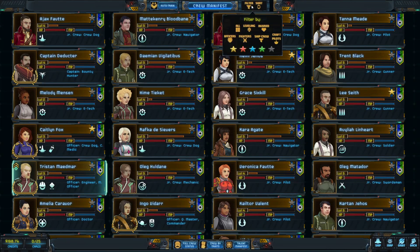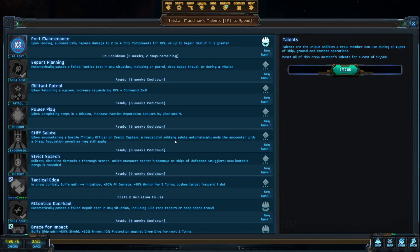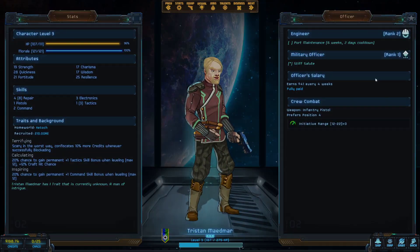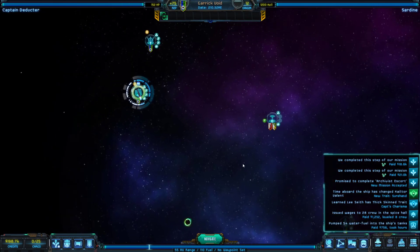I need to level up engineering — it's going up so slowly. The reason I splashed one point into military officer is to pick up Stiff Salute. You'll encounter hostile opposing military officers and zealots who won't let you surrender — they'll just want to fight you. This talent lets you end that encounter with a draw so you don't have to fight them. I think this is incredibly good — any talent that gets you out of ship combat is very strong, and this is one of the best talents in the game.